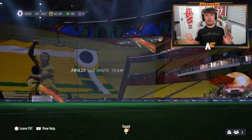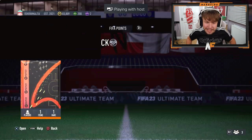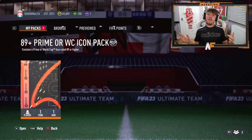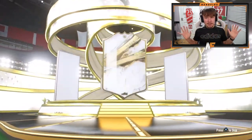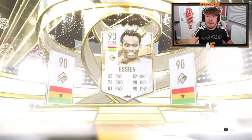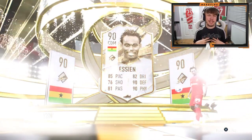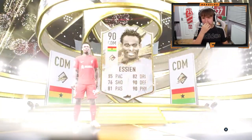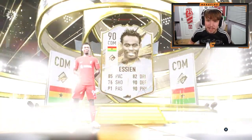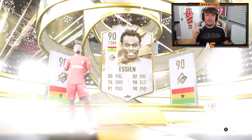Shout out to Queen here - he's got an icon pack. He's had double icon pack dubs before, so hopefully we can bring him another dub. Come on! Prime icon - prime Essien! That's not bad, very solid DM. 90 Essien, 85 pace, 90 defending, 90 physical. That's a dub in my opinion, worth about 650-700k. Very good.